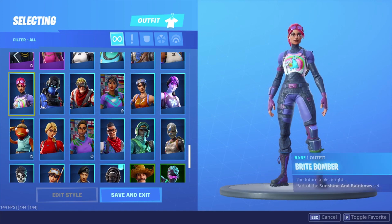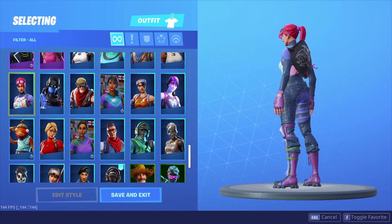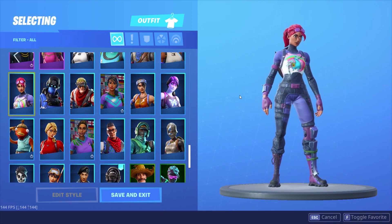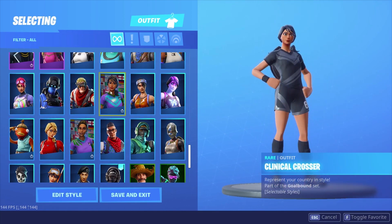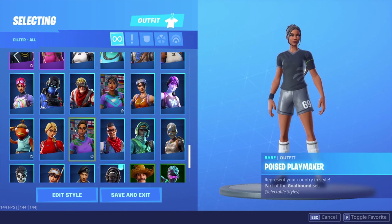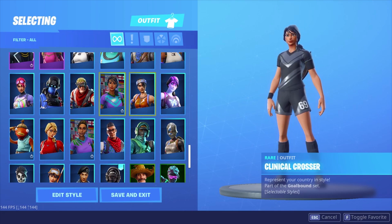Bright Bomber has been in the item shop like 40 times — I feel like everybody has it by now, it's a nice skin but a lot of people do have it. We got two soccer skins on this account. I didn't get them the first time, but after seeing so many people wearing them I really wanted them. I got one the second time and another the next time — there are just so many styles and colors, it's like 20 skins in one.